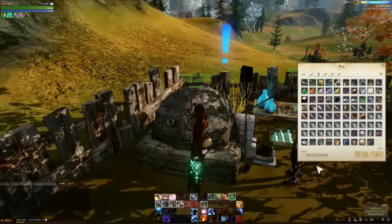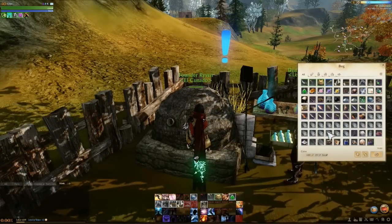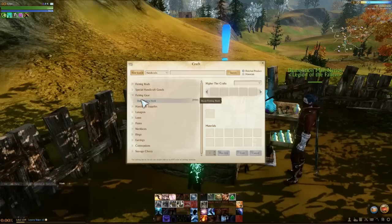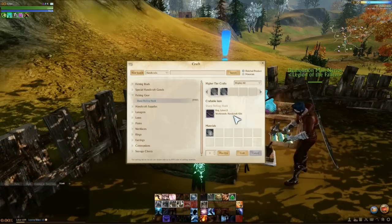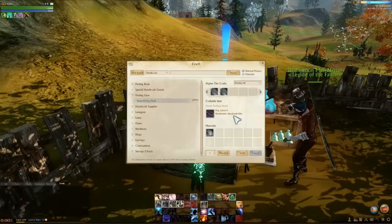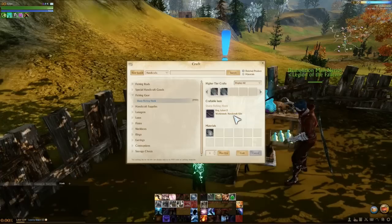Once you've got your ingots, you're going to need about 1,600 or so — just gauge it based on your current skill level. Then go to the handicraft station, open it up, and go to Sharp Fishing Hooks. The reason we make fishing hooks is you get five skill points for each one, and one hook costs one iron ingot, so you're maximizing your skill points.